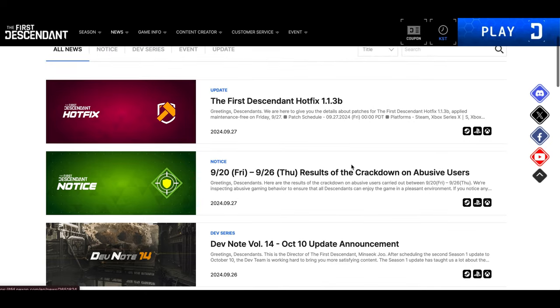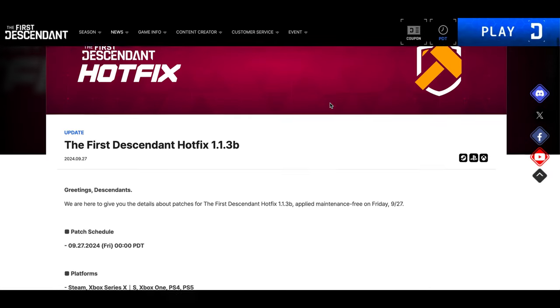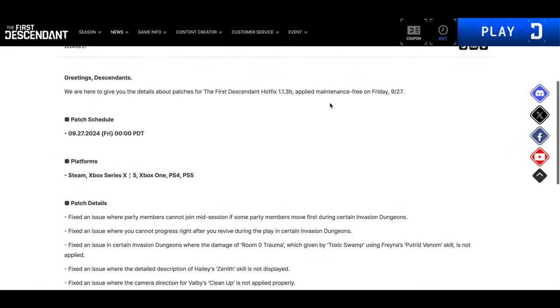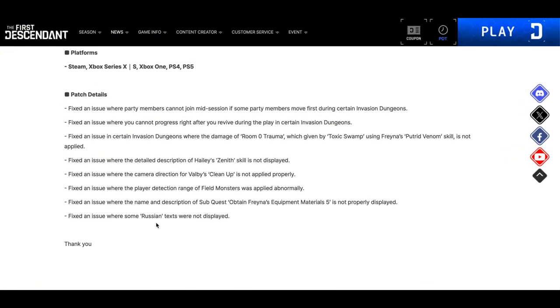I want to first go through 1.1.3, a minor update after the release on the 26th. These are quick patch notes: first, they fixed an issue where party members cannot join mid-session if some party member moves first during certain invasion dungeons.